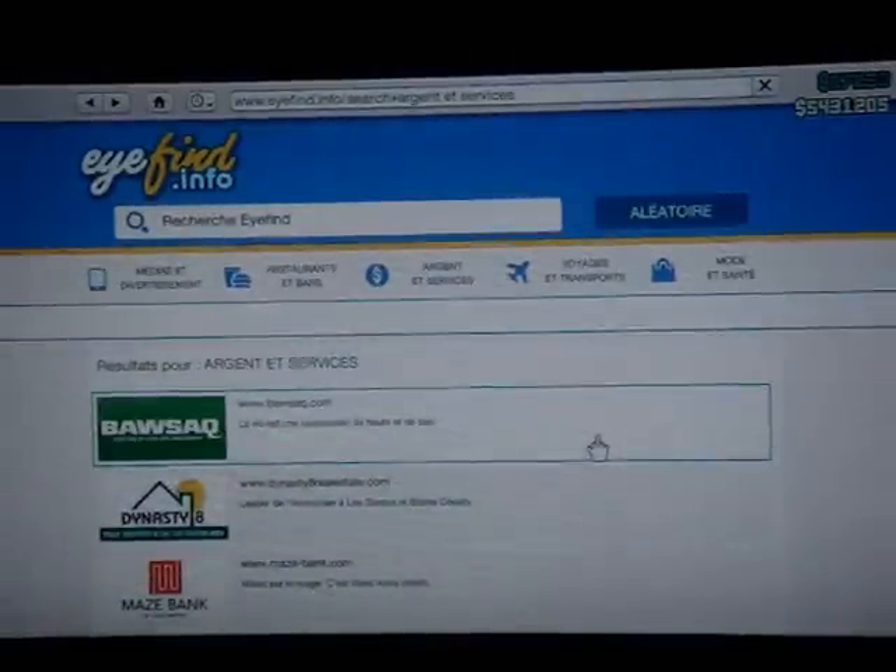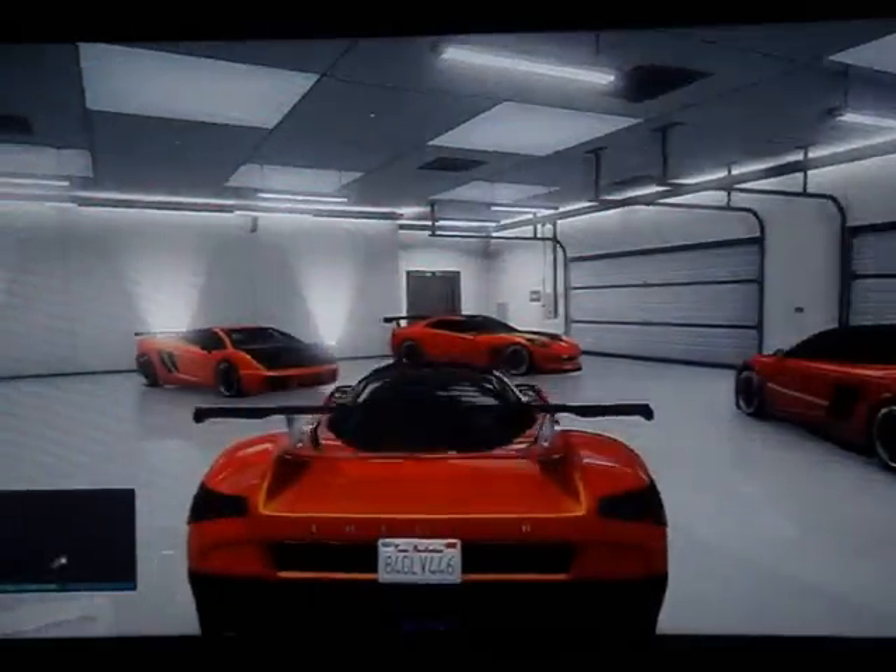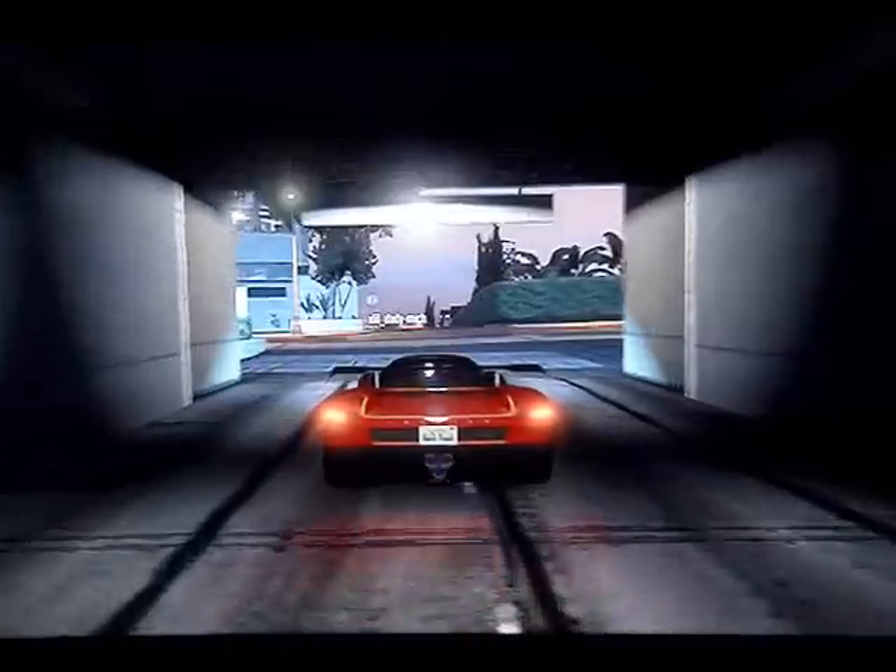Dès que tu es prêt, tu choisis une maison avec 10 places de véhicule. Une fois qu'il aura changé de propriété, ça va vous mettre dans le garage, comme ceci.